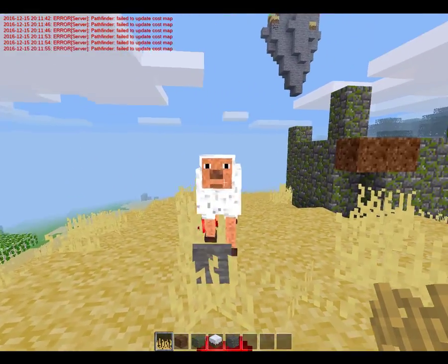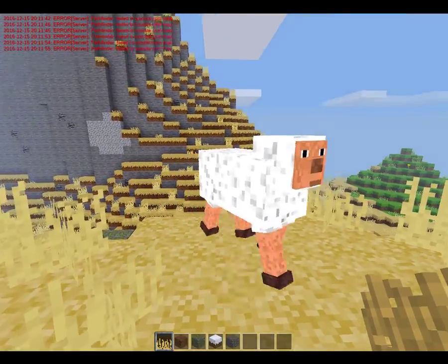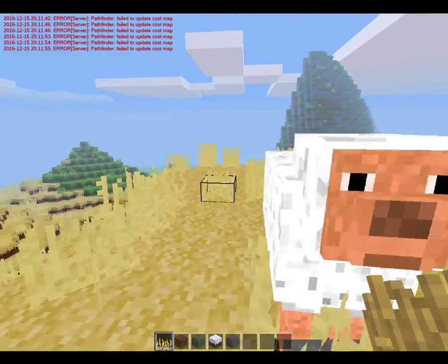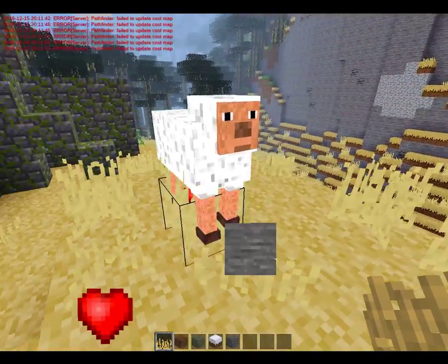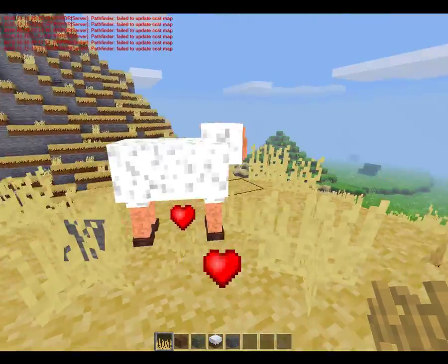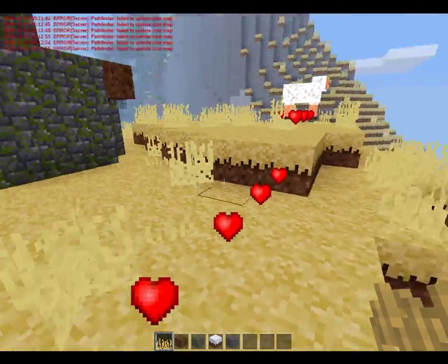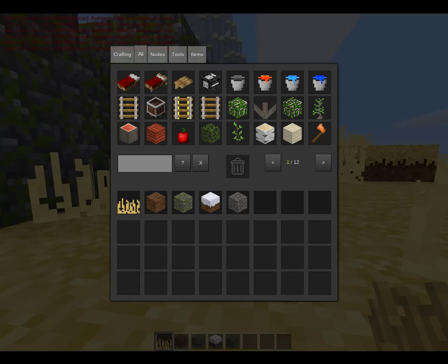Like utility mobs — like these sheep. And I'll include some shears or something. You can right-click them and get wool out of them, and they'll try to eat grass or something. This is going to be the first utility mob that I actually program fully — this simple little sheep. But yeah guys, I'm getting a little long-winded now. So I'll see you in the next one. Have fun.